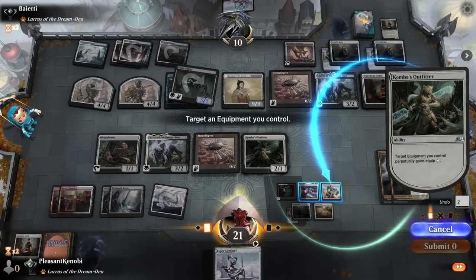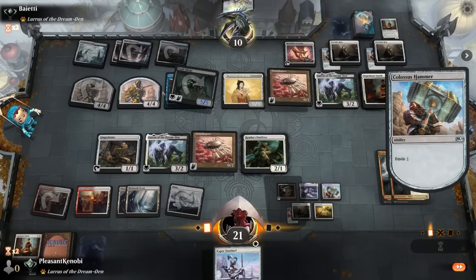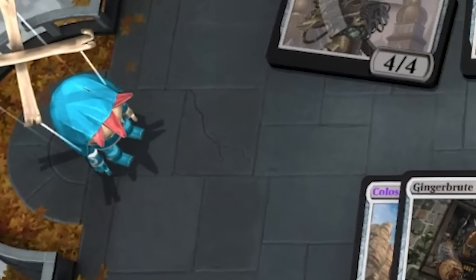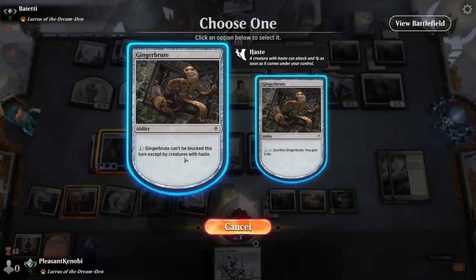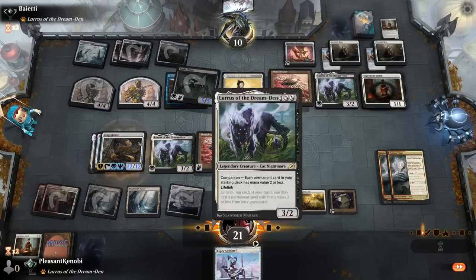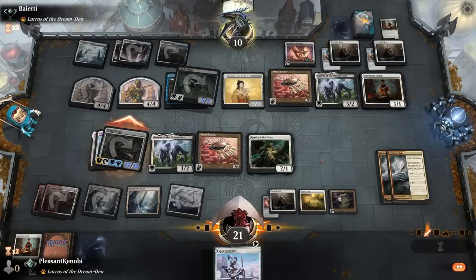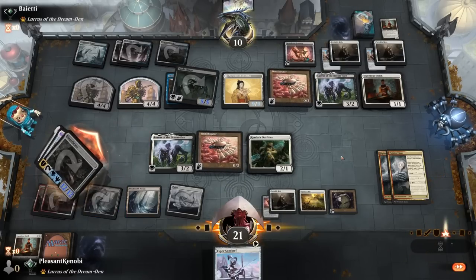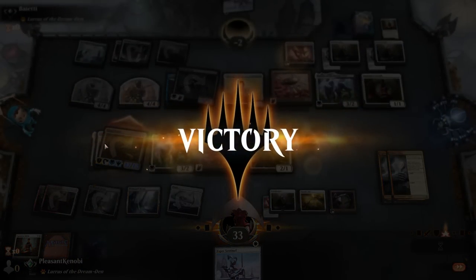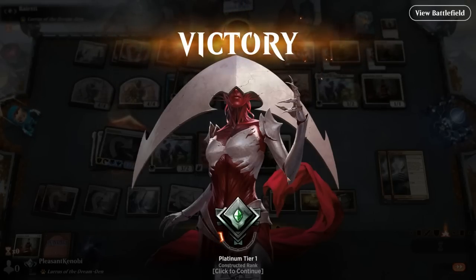Okay, we go Kemba's Outfitter for one white mana — back in combo territory. We target an equipment to gain Perpetually Equip 1, then equip it to Ginger Brute. Nothing they have has haste. We equip Shadow Spear to Ginger Brute for good measure. Ginger Brute can only be blocked by creatures with haste this turn — that's why Ginger Brute is in the deck. And now we attack with an unblockable 12/12 trampling lifelinking Gingerbread Man. You can't catch me, I'm the Gingerbread Man. This does 12 damage — they only have 10 life remaining. Being at minus two is not a sustainable way to play. The Ginger Brute man is powerful, the Hammer is ridiculous.